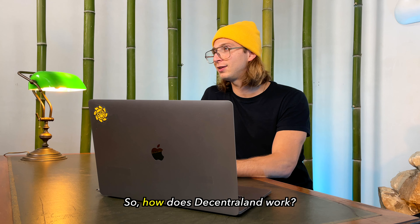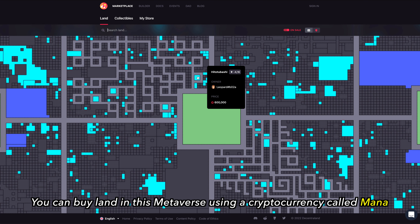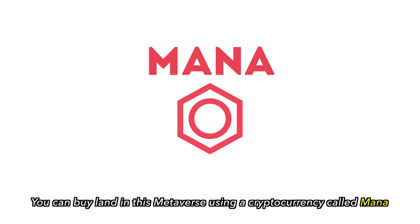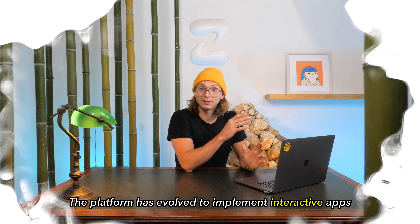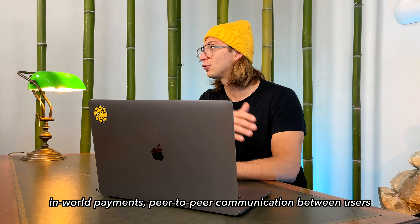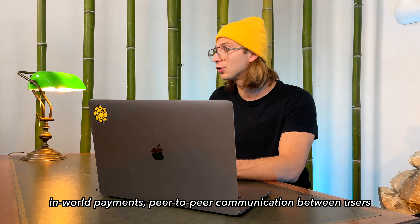So how does Decentraland work? You can buy land in this metaverse using a cryptocurrency called MANA. The platform has evolved to implement interactive apps, in-world payments, and peer-to-peer communication between users.